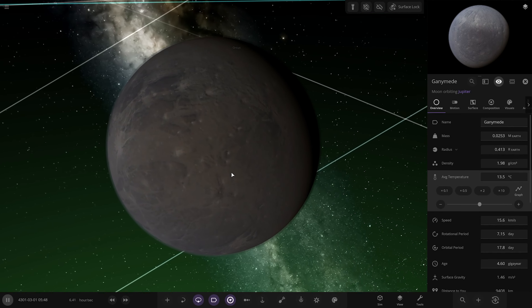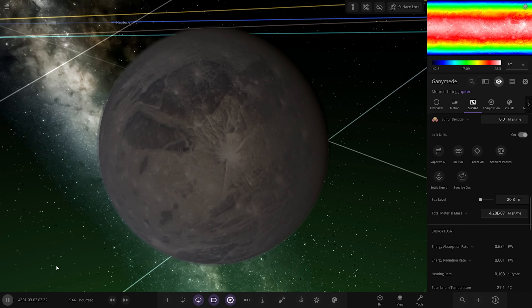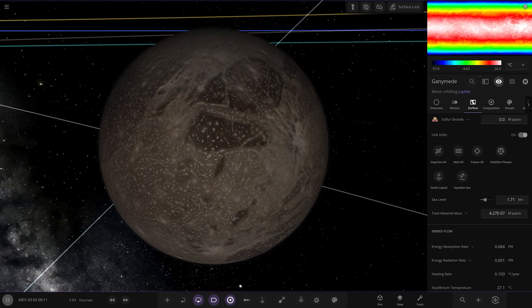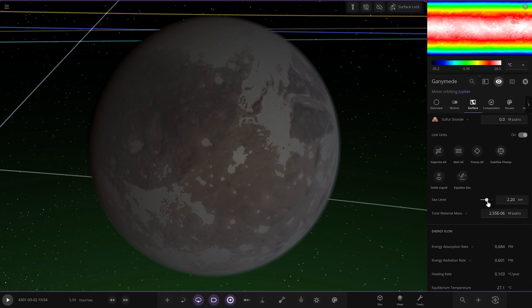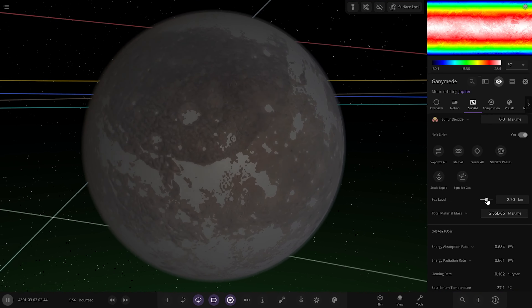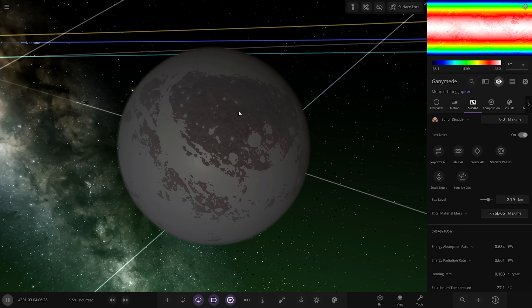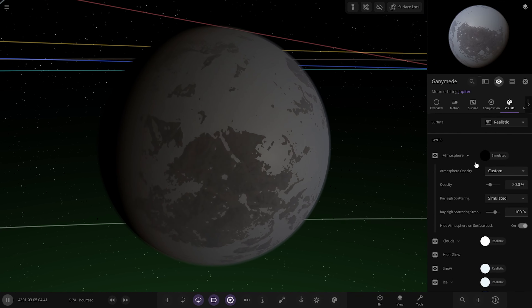Again, Ganymede contains a lot of water so I'm going to keep it as quite an ocean-heavy world, but not on the level of Europa. We're going to melt all that water. Get our atmosphere going — there's the zone changing, a higher sea level for sure. I want it to have a decent amount of ocean but still some patches of land. Still got some nice big continents in the higher elevation regions. Looking great.